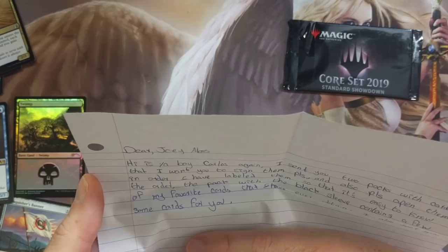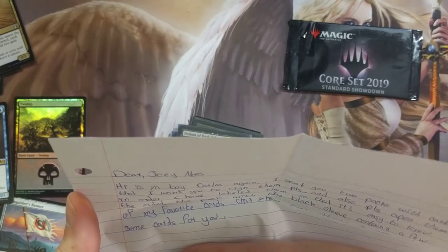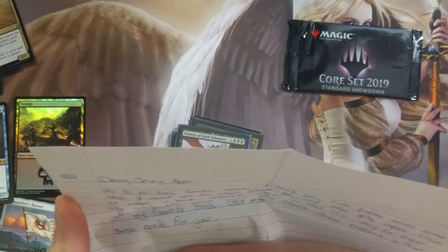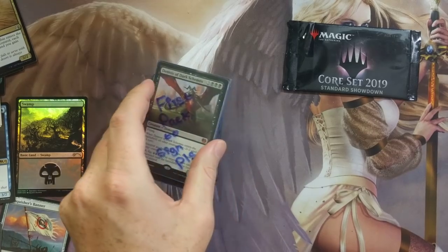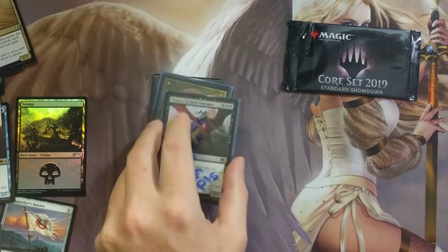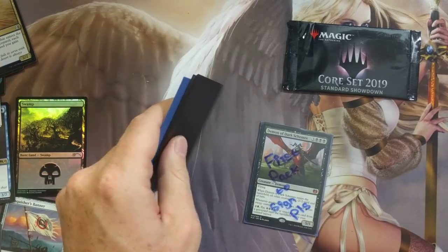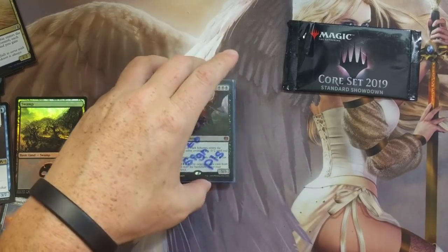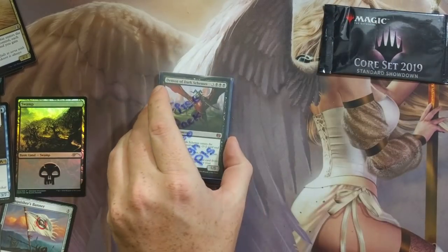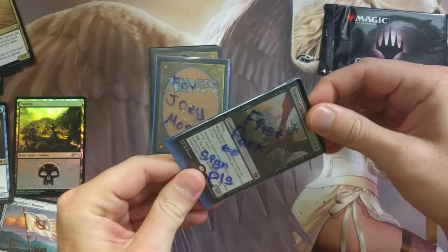The pack with the black sleeve contains a few of my favorite cards that I have ever obtained. He also sent some cards for me — the black pack is your favorite cards for Joey. Second super pack to open and sign. That's a lot to sign. Carlos, I will do this one time, but in future encounters I'm only going to sign like two cards from now on. Just so you guys know.